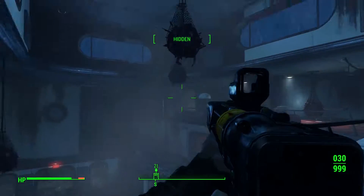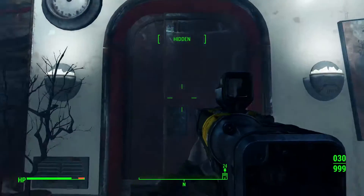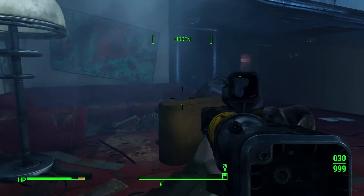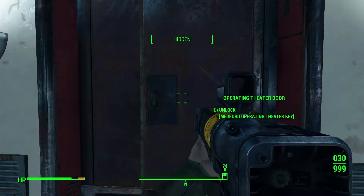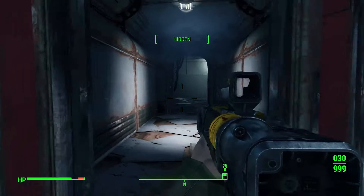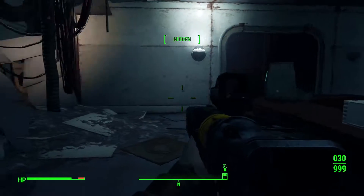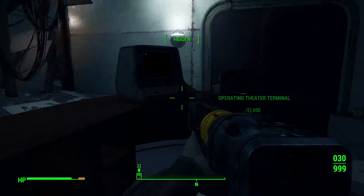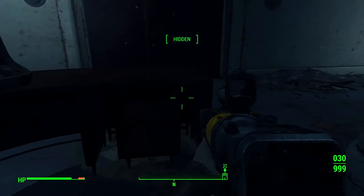Hello everyone, this is Fallout 4 and we are back. We've cleared pretty much everything - there were no more super mutants. We only had this door and found another pretty good place to loot. There was a closed door with a terminal on expert lock, so we unlocked that. We picked the place clean - wasn't much but it was something. We needed a key to open this and we've got it from somewhere.